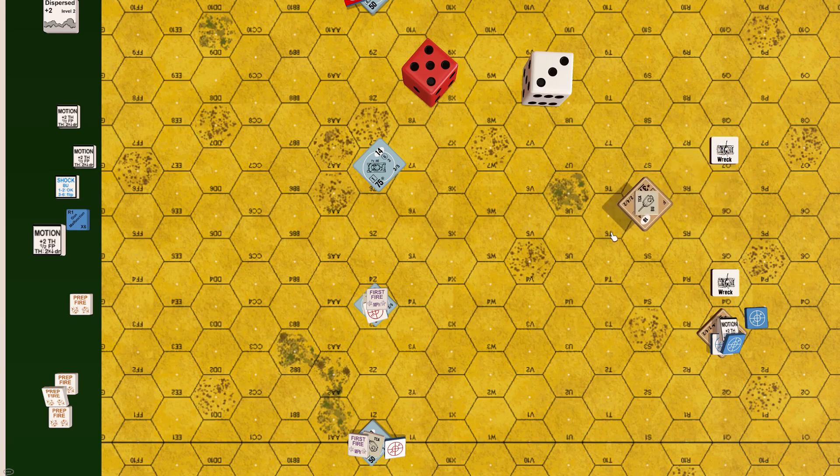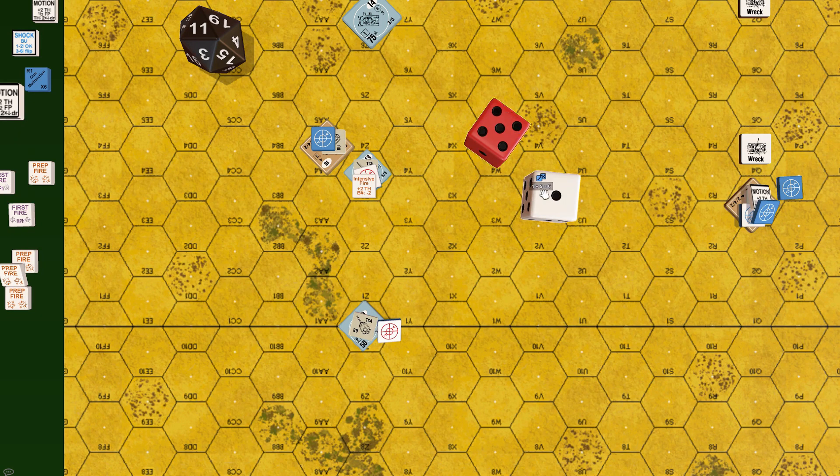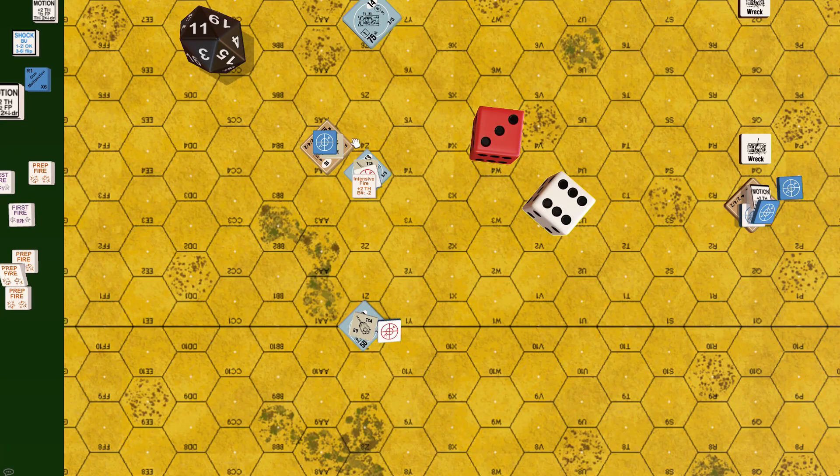Stuart at 28Q6 moves towards German lines to 28R4. It suffers intensive fire from 28Z3 at 1 hex, with modifiers plus 2 intensive fire, plus 1 buttoned up, plus 2 moving target, minus 2 point blank. Jim does not factor in the plus 2 solar blindness modifier, again hurting the British. Roll: 5 plus 3 = 8 — Stuart is hit in the side of the hull. Base to-kill: 11, modified to-kill: 11 minus 3 = 8, requiring 9 or less. Roll: 9 — possible shock; Stuart's crew must pass a normal morale check.